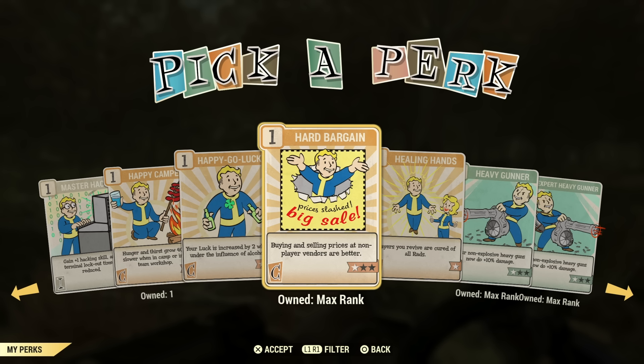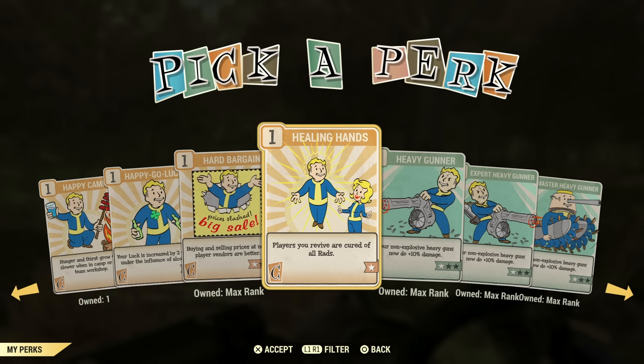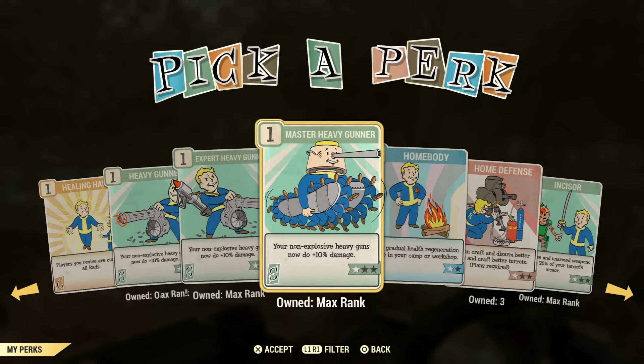Hard Bargain is definitely another perk you want to have in your back pocket when going to vendors. This doesn't work at player vendors, but it does work at train station vendors and for buying serums — especially buying serums, this is a must-have so you can get a discount. Healing Hands is not a perk I would use. Players you revive are cured of all rads — that might make somebody mad if they're a bloody build. It's just not useful enough.